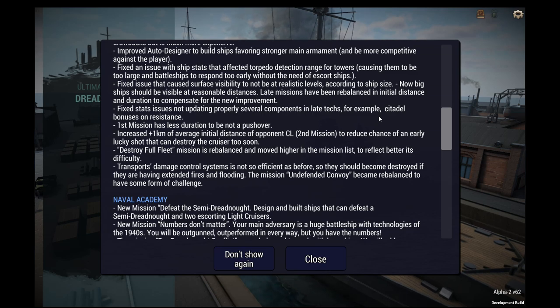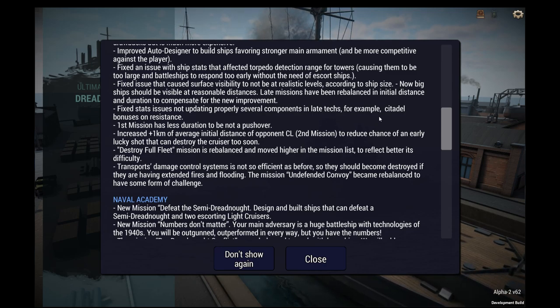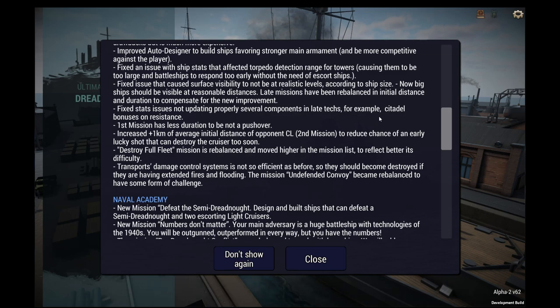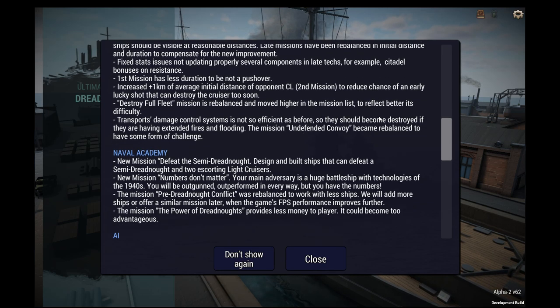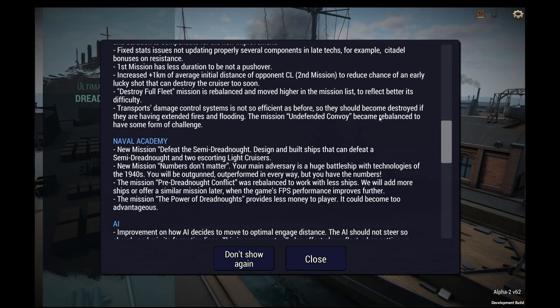Fixed issue that caused surface visibility to not be at realistic levels according to ship size. Now big ships should be visible at reasonable distances, which means we can spot them at longer ranges — that makes more sense and makes long range battles more viable. Late missions have been rebalanced in initial distance and duration. Fixed stats issues not updating properly for several components in late tech, for example citadel bonuses on resistance. First mission has less duration to not be a pushover.